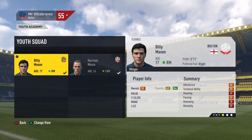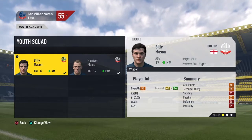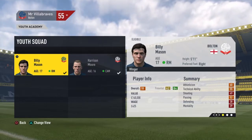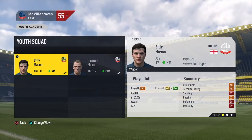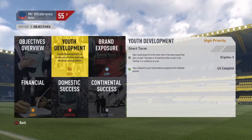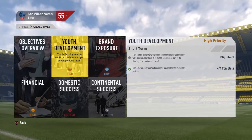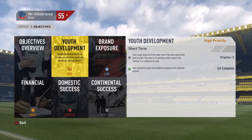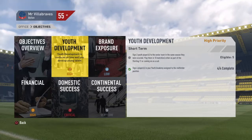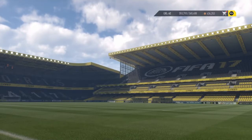Hello, this is Villa Braves and welcome to the next episode in my Bolton Wanderers FIFA 17 career mode. We start today's episode off with just a quick update on the youth squad. I've found and signed another player, Billy Mason. I had Harrison Moore already in the youth academy, but with the signing of Billy Mason, I've achieved one part of the objective — signing four players in a midfield position. I still have to sign two youth players to the senior team and play them in ten matches in the same season, either starting or coming on as a sub. There are still plenty of games left and I've got five players I can achieve that with.